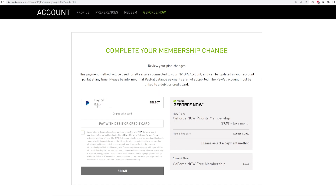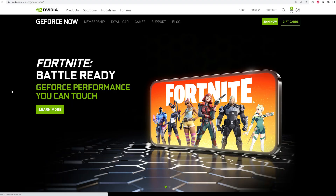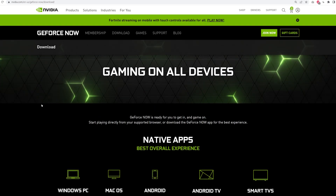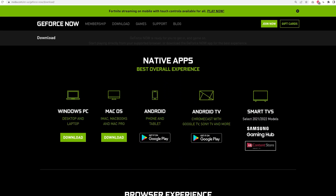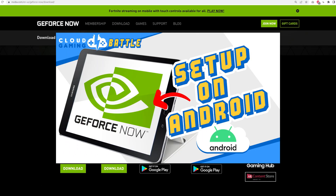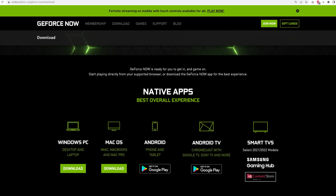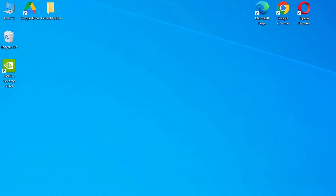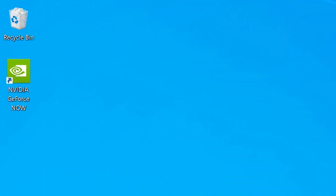Once you have logged into your account and completed your purchase, you're going to want to download the desktop app because it's the best way to play on the service. Using the browser works the same way if you want to use it, but we'll start with the Windows app. Check out our GeForce Now playlist to see the other videos we have on Android and iPhone. Go to the download page and download the Windows app, run the installation, and once complete you'll have an icon on your desktop for quick access.